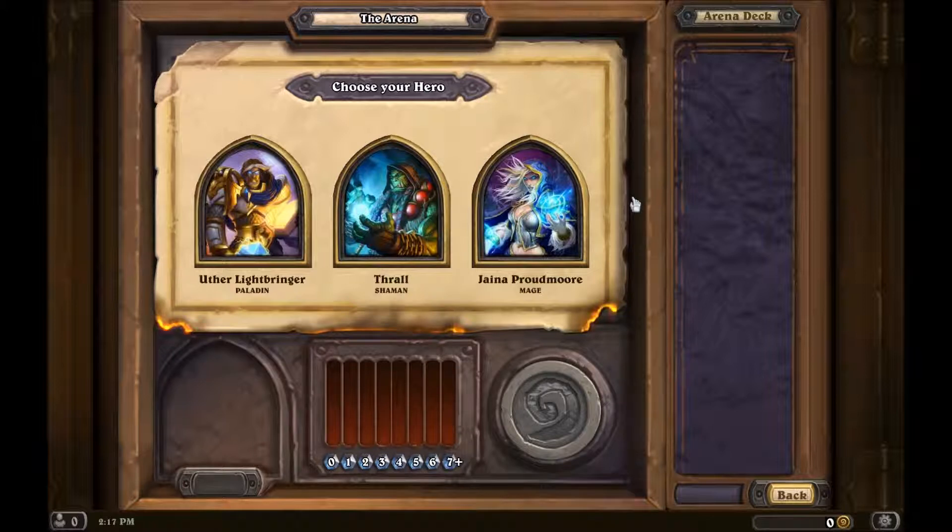Today we're going to take a look at the arena. The arena is kind of an interesting setup — it's a draft, so you pick your hero. In this case, you have a choice of a grand total of three. Our choices are between Uther, Thrall, or Jaina.